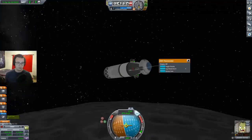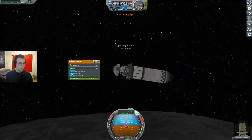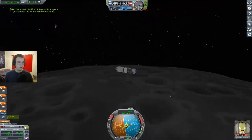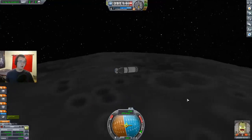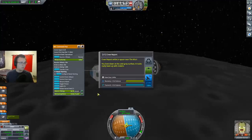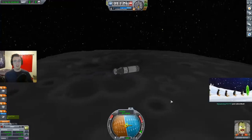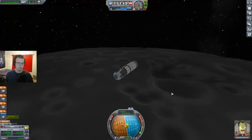Should I do an EVA? Is it safe? I won't detach or anything, but it's safe — okay, fuck it, EVA. Click on him, EVA report — 24 science. Nice. And board. It's always safe if you don't let go. Well, we've made it to the moon. We're not going to land — we're going to pass by at a narrow height of 9,000 meters. Oh, a crew report? Yeah, good call — crew report, 15 science. Let's just enjoy the view — get to see the craters of the moon. Some big craters here.